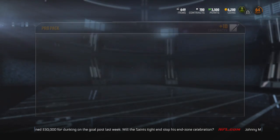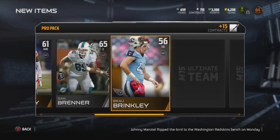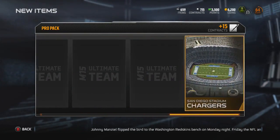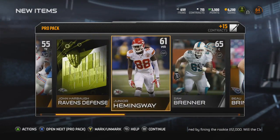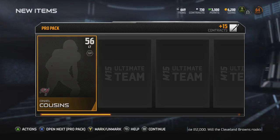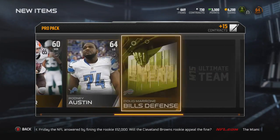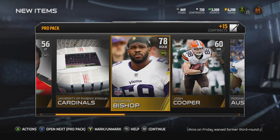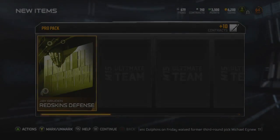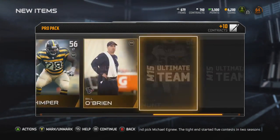If I put Colston on the auction block he's gonna sell because he's a damn good receiver. Three packs left — I got the pack opening down eventually. I want to reverse this one because I want to get a good strong safety for my secondary. We get Desmond Bishop — not bad. We already got Thomas Davis but I'm gonna need another outside linebacker. Between Burnett and Bishop I'll figure something out.